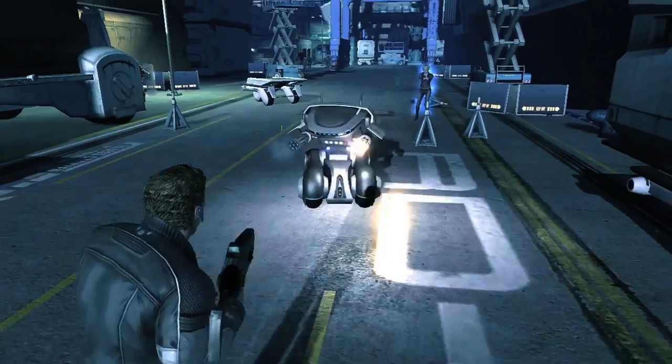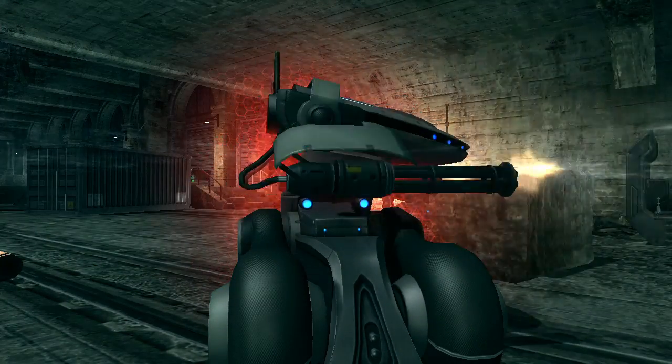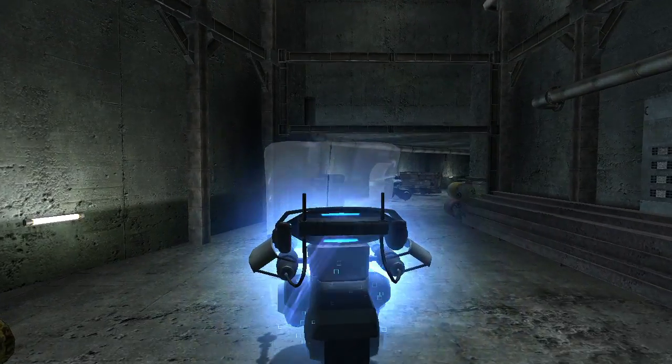The Quickdraw is a ground attack mech designed as a highly mobile defense turret on wheels. Its 360 degree turning radius allows it to maintain a constant field of vision in all directions.